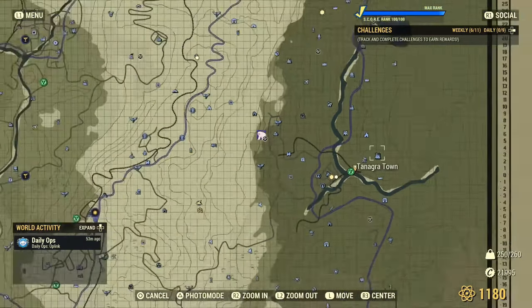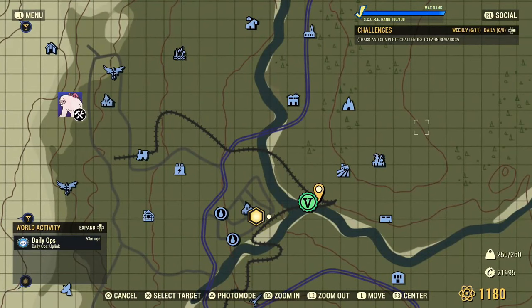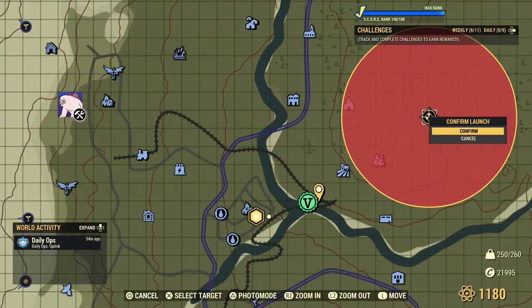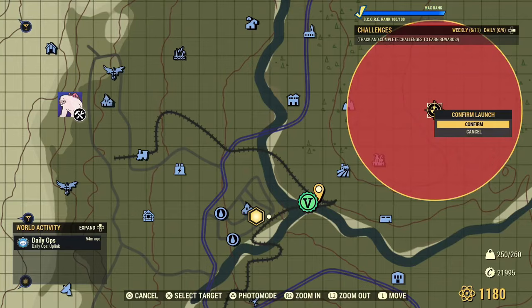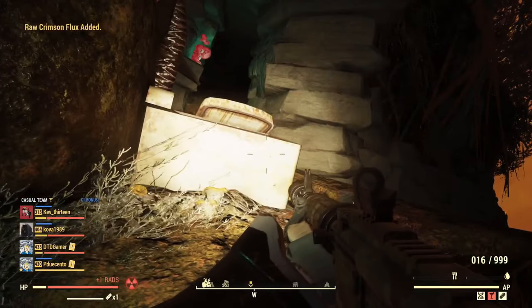First of all you're going to either need to drop a nuke yourself or get a friend to help you out. The first place you're going to want to hit is Tanagra Town, as you can see on screen. It's over on the right hand side of the map — a pretty easy and well known location. After nuking here, follow the paths until you enter the cave system.